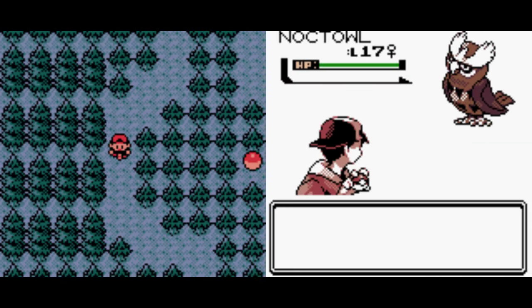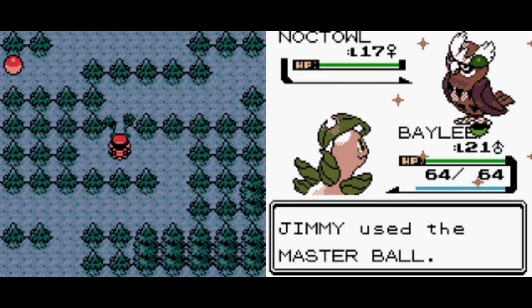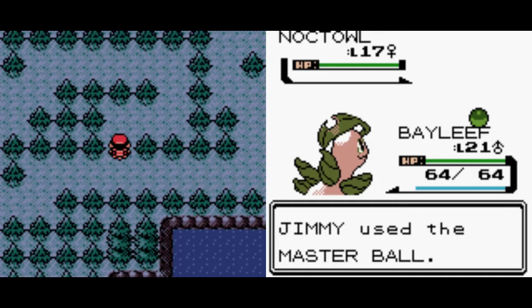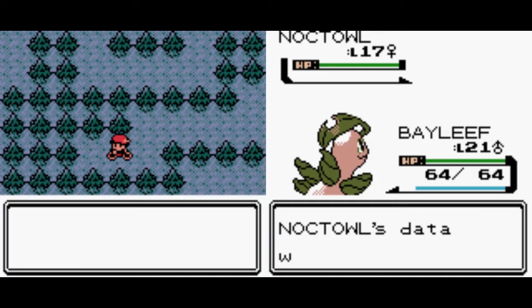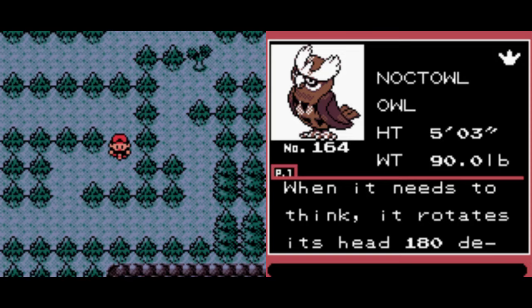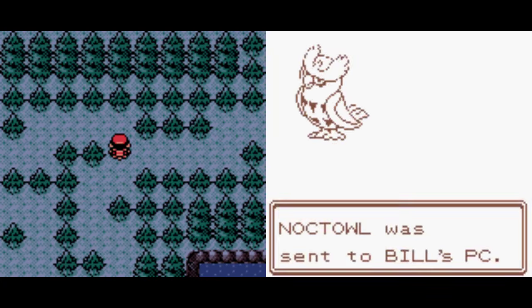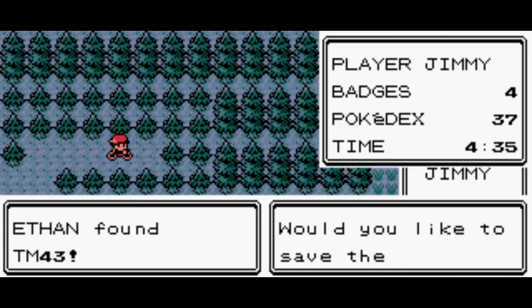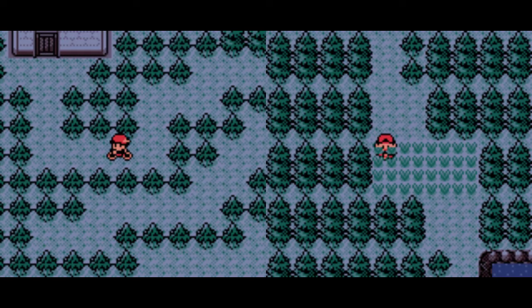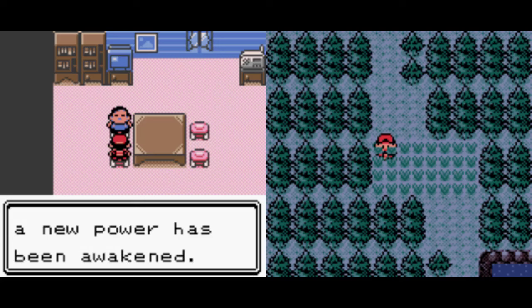There it is — good. Too bad neither game caught a shiny Noctowl, then we would be like the anime. Regardless, Master Ball go. Alright, we caught Noctowl! When it needs to think, it rotates its head 180 degrees to sharpen its intellectual power. And that's all the captures for today's episode. Silver still needs to catch a Meowth to match Gold's 38, but that can be done in the next episode or two. Meanwhile Silver's going to wait for Gold to finish. There isn't that much time left in this episode, so there's not a whole lot of time to wait.